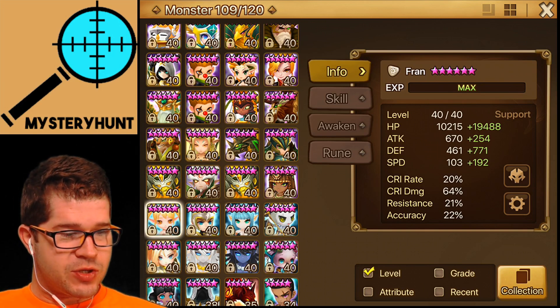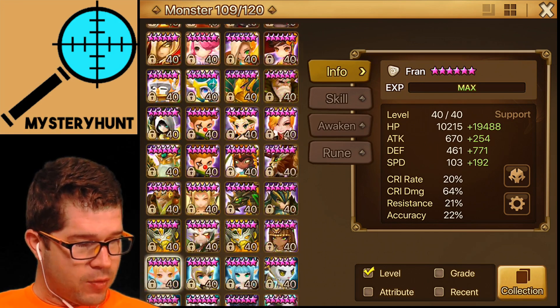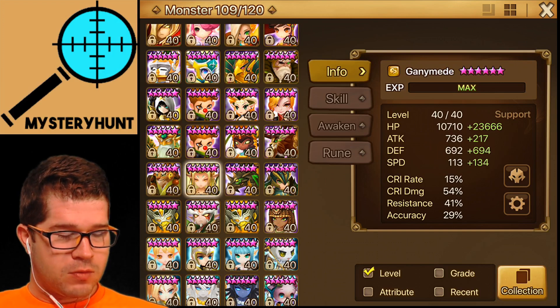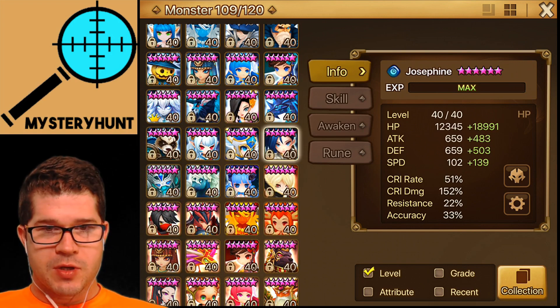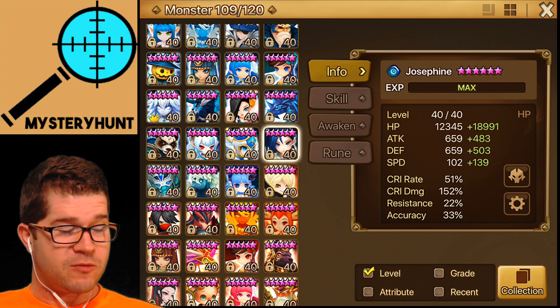For me, my core monsters are Fran, Hathor — because I just pulled Hathor, though her stats are not quite correct and she's going to get re-runed in a week — Gany, who is also going to be re-runed due to Hathor, and Josephine is another one of my core monsters. These are monsters I pick quite often as my first two picks, regardless of what the other team is doing.